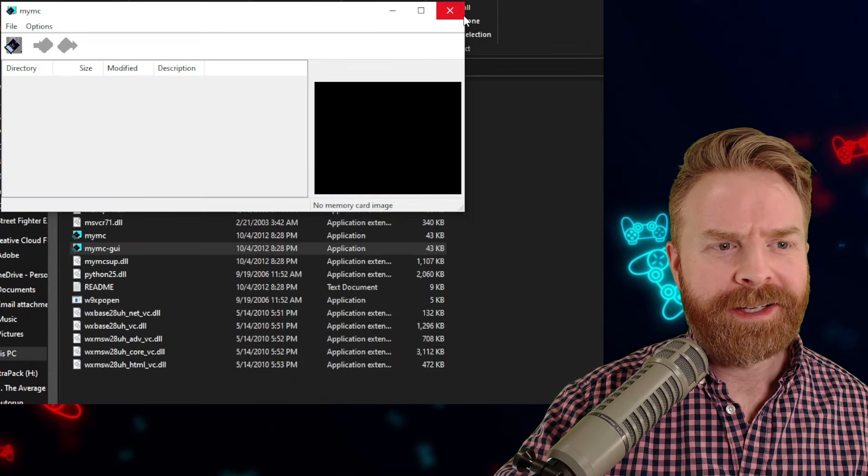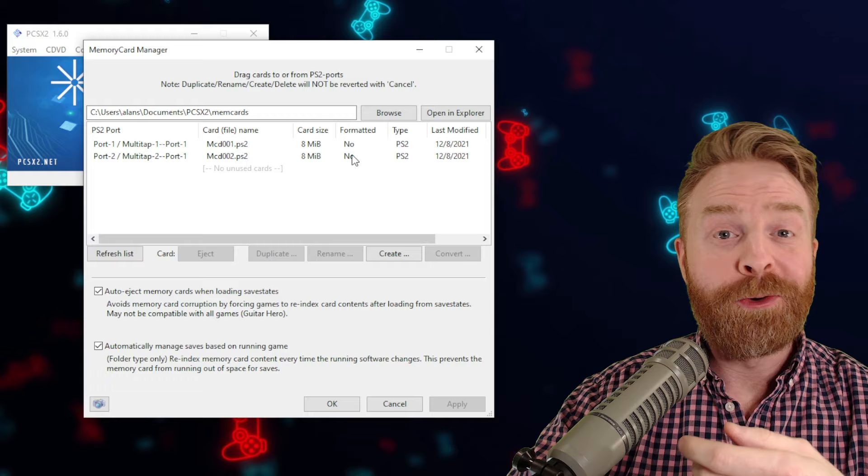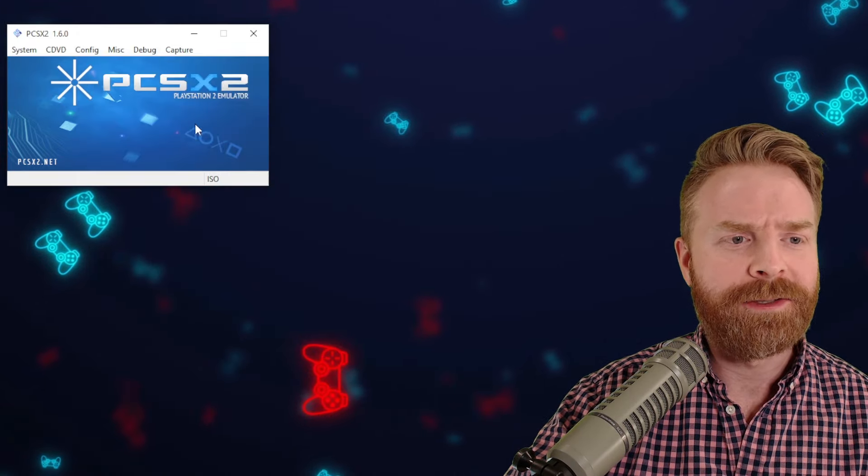Once you've got everything downloaded, feel free to set up PCSX2 and also extract mymc and the DLLs into the exact same folder. Here is what the mymc folder should look like after you've extracted everything — we can see the two DLLs in here. Now to double check, double click on mymc-gui and open it just to make sure it opens. If everything opens, great, you're on the right track. Click cancel and exit out of mymc.